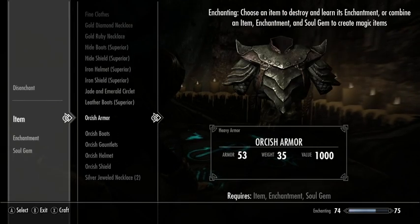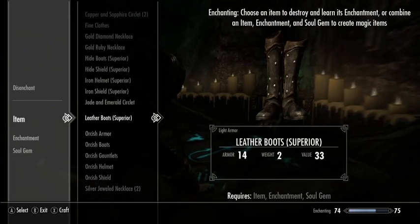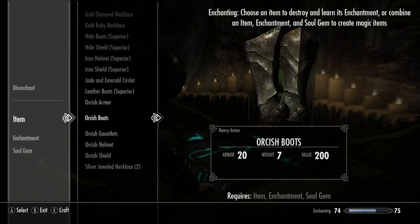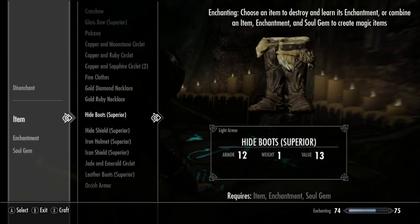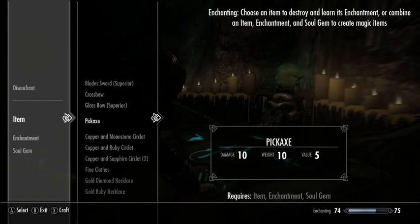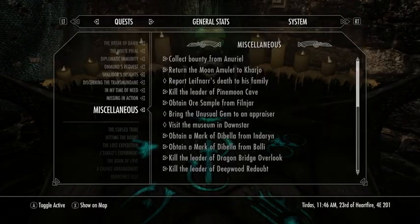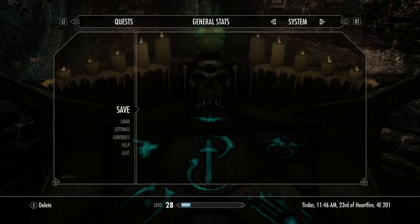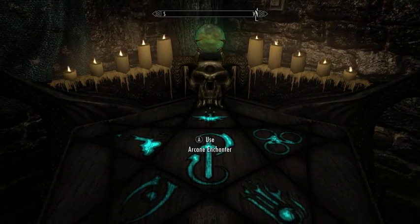I have a bunch of orcish gear — if I'm going to keep Jizargo, I probably should put him into this orcish gear and get it all maged up nicely for him. But I'll have to do that in the next Let's Play because we're running out of time. Save, and I will see you guys in the next Let's Play.